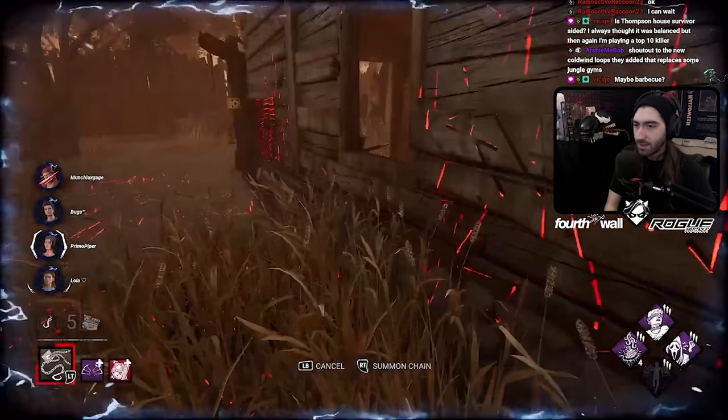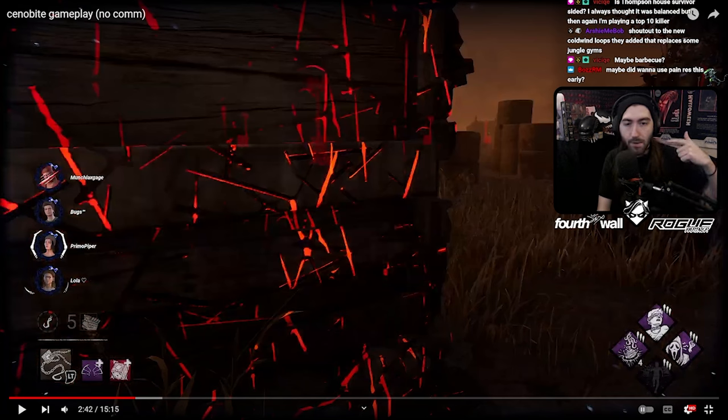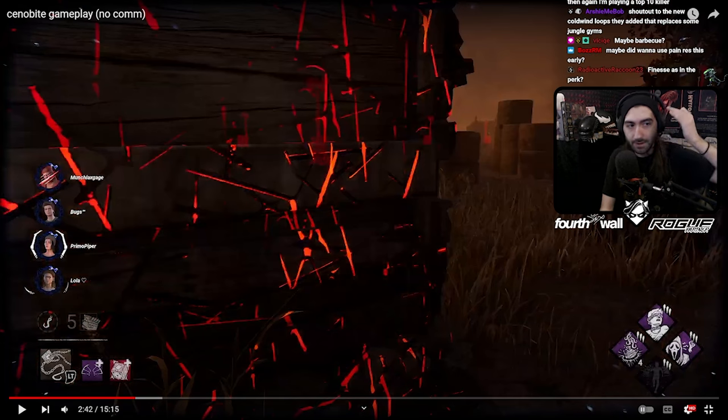I noticed you get a little lost there. If you're not sure where a survivor goes, think about where the resource is, because this is just a hay bale — there's nothing there. She's not pathing towards a window or a pallet. Think about where she was actually going, which is to the nearest resource.